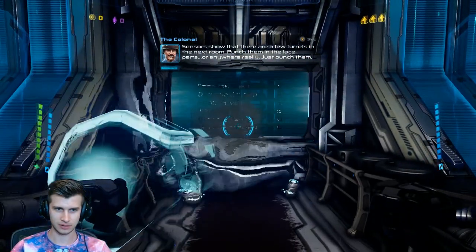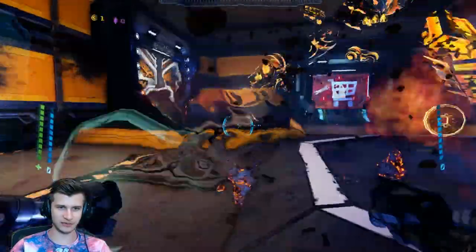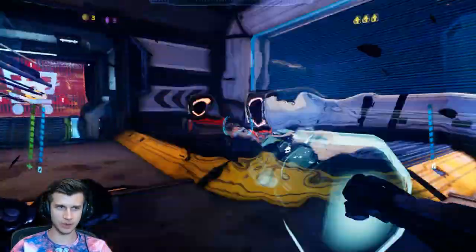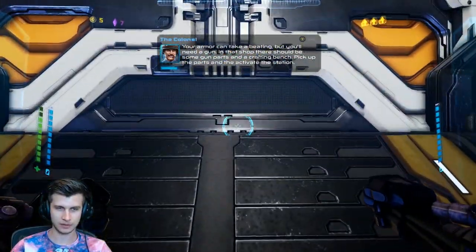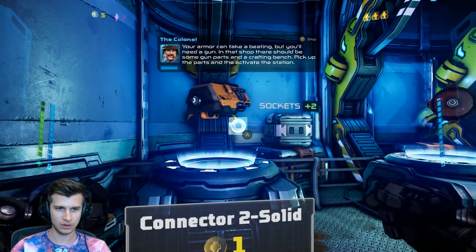Apparently you can also build your own guns — great. So we'll start out by punching these evil turrets, it's a nice way to go. Already dropping some bullets my way, not a big fan, but I like to play. Yeah, there should be some gun parts and a crafting bench — pick up the parts and activate the station.